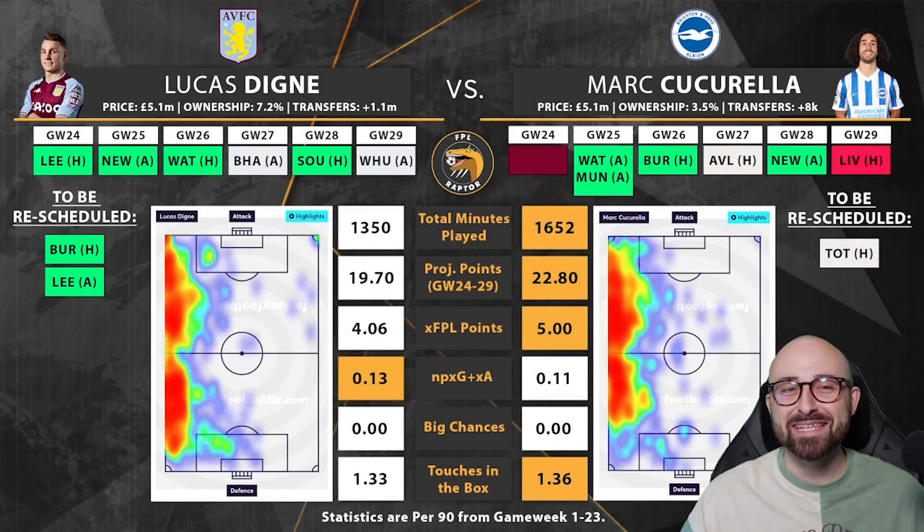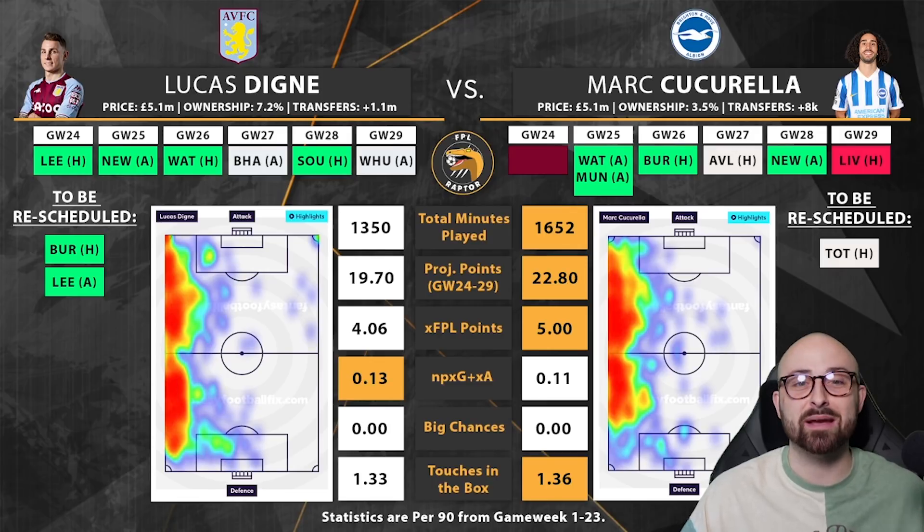The first comparison for today's video is between Luca Dean and Marc Cucurella. I do really enjoy using the battle stack graphics, and that's why I'm using them here today. But that doesn't necessarily mean it's one or the other — for example, if I were on a wildcard, I would probably be having both. It doesn't mean one is necessarily much better than the other. They're two players at the same price, and it's nice to compare them if you're considering bringing in Luca Dean versus Cucurella.